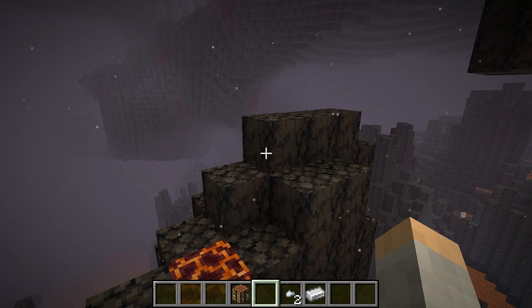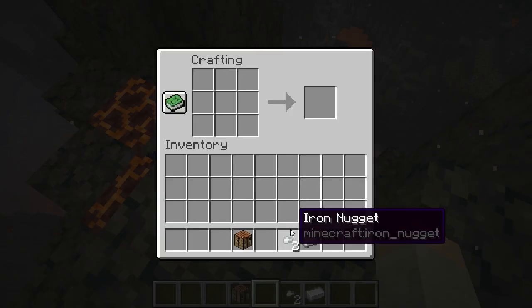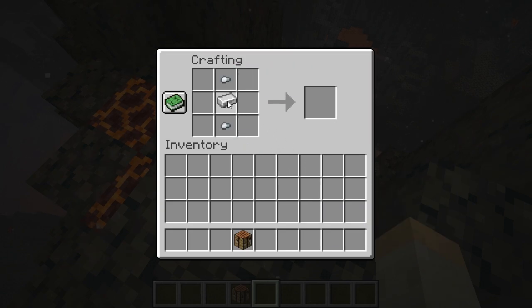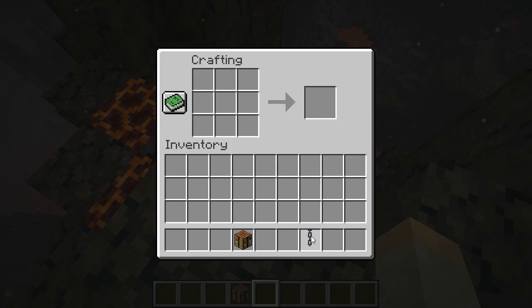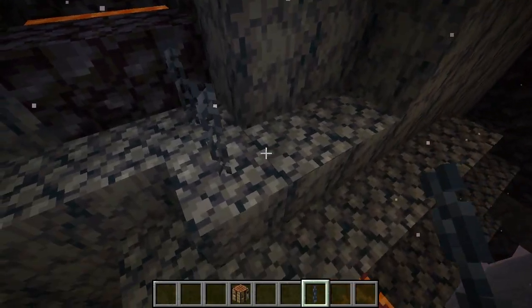Let's place the crafting table down right here. At the crafting table, all you do is put an iron nugget on the bottom and on the top, and one iron ingot in the middle — and that gives you a chain!